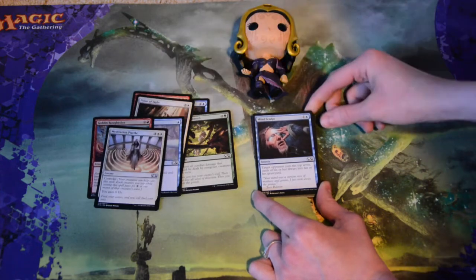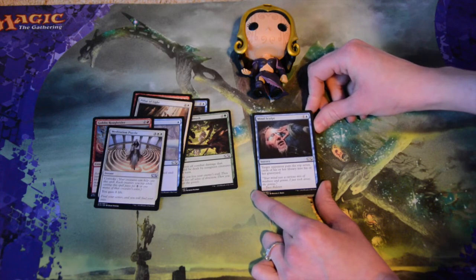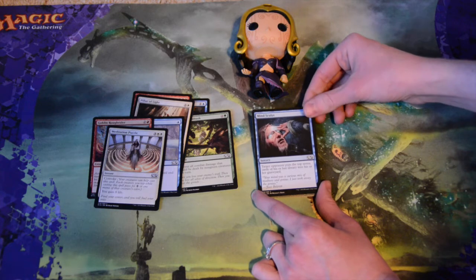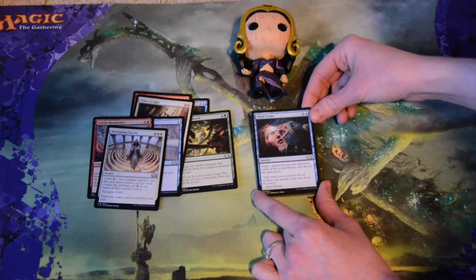Mind Sculpt — two mana to make target opponent put the top seven cards of their library into their graveyard. That's pretty awesome, especially if they've set up their next couple of draws. That's just rude.